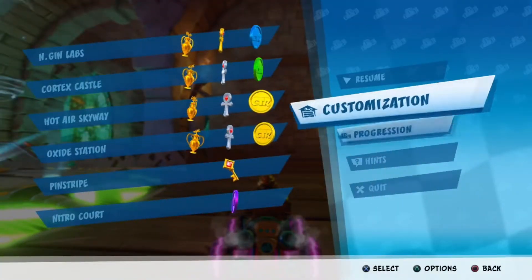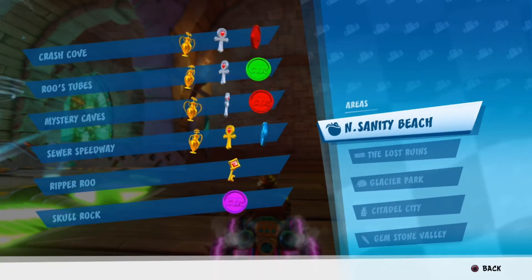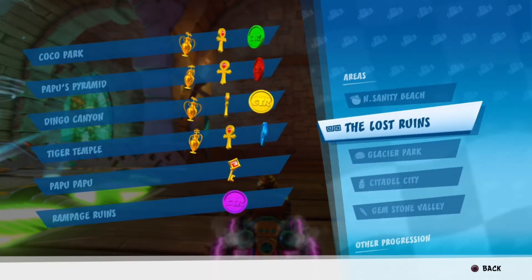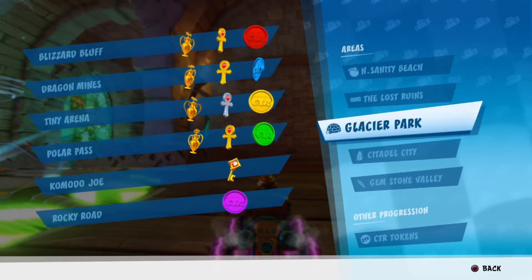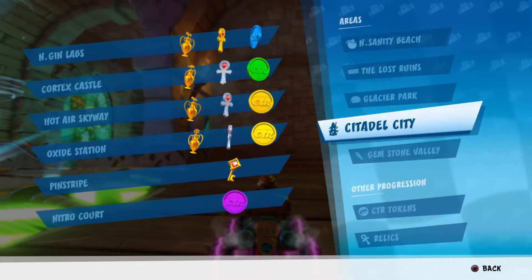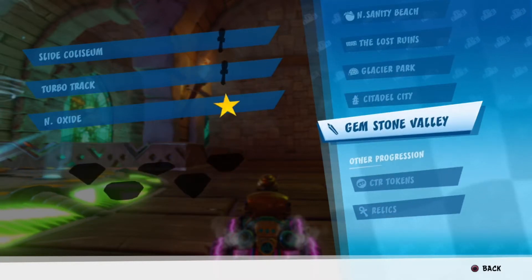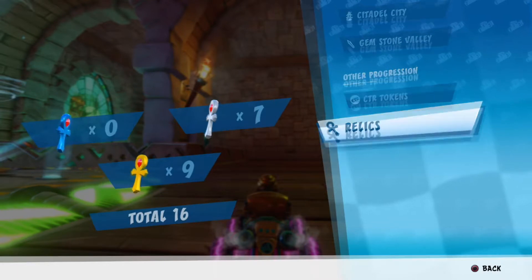Just to flex a little bit - on Insanity Beach we accomplished getting three platinum relics, one gold one, and we got all the CTR tokens. All CTR tokens grabbed for Lost Ruins with four gold relics, all CTR tokens for Glacier Park with three gold relics and one platinum - an unexpected platinum actually - and Citadel City with three platinum relics, one gold one, all CTR tokens nabbed. We also grabbed all the CTR tokens for all the crystal arenas as well.